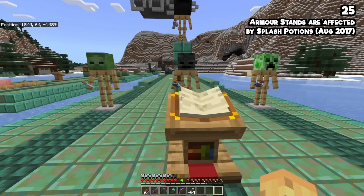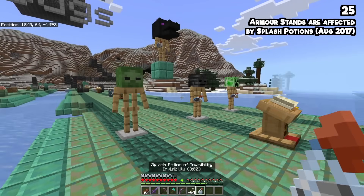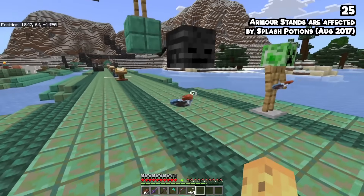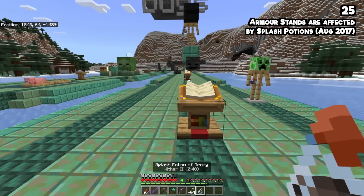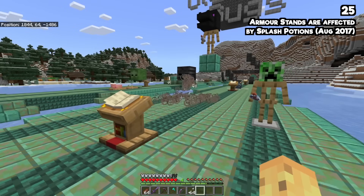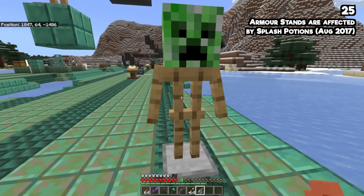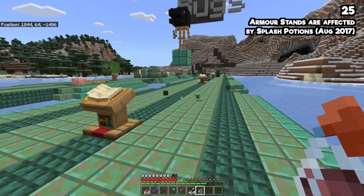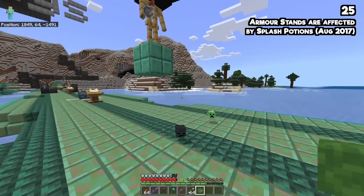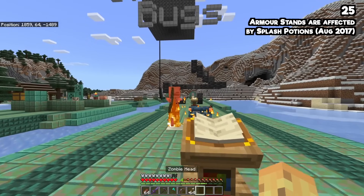You should have some pause for thought with how armor stands are affected by splash potions. Did you know you can make armor stands go invisible? This is possible because they are entities, and wrongly they are affected as entities by all sorts of weird effects, including the wildest one: the withering effect. You can actually harm an armor stand to the point of killing it, which doesn't make any sense. This will be fixed one day.